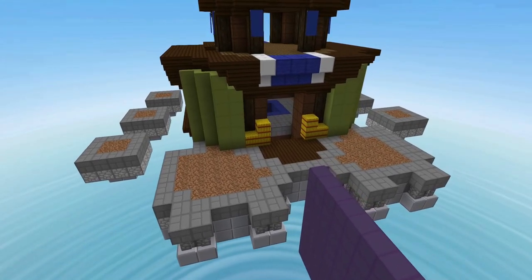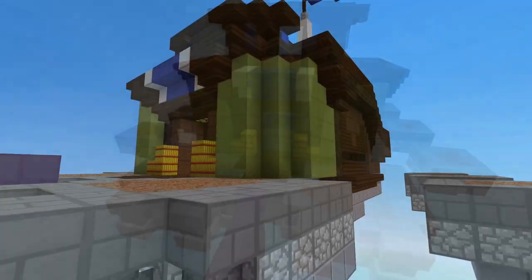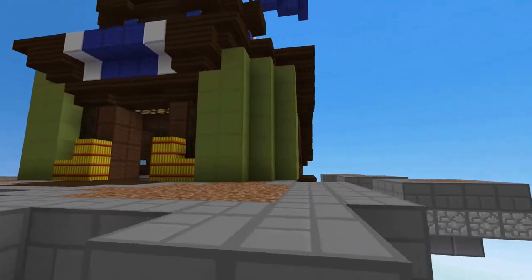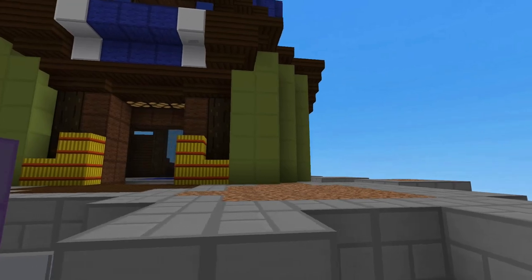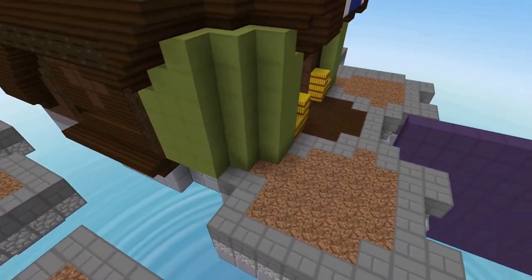Sup guys, so in this video I'm going to be going over the best way to hippo on the new bridge map called Outpost. Out of the new maps that were released, I definitely think this was the most interesting one. It isn't too easy or too hard to score, and it has unique quirks that make the map compelling.